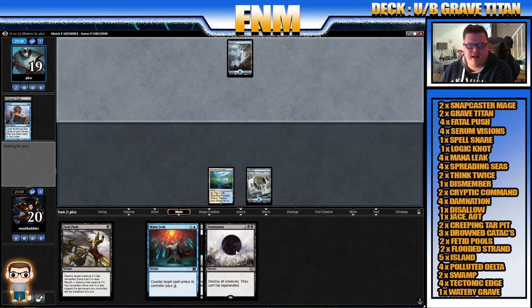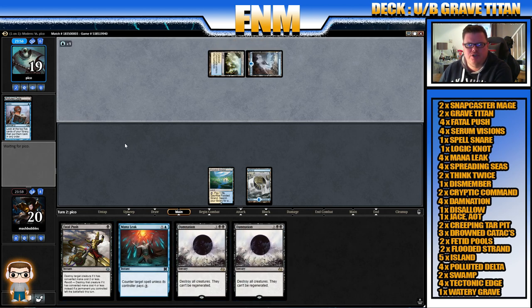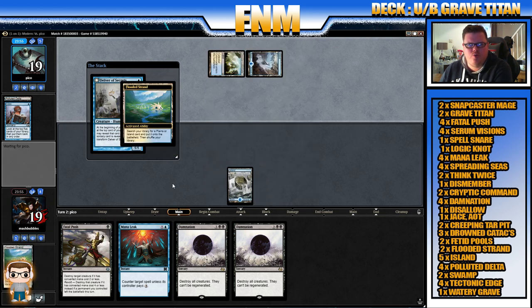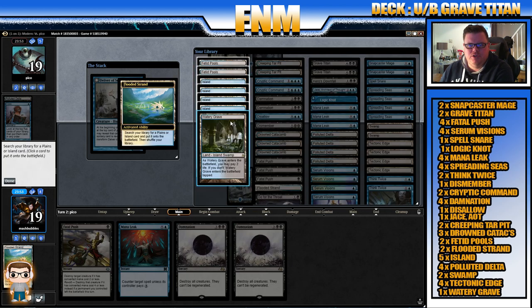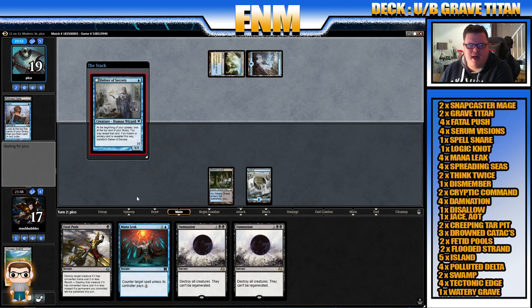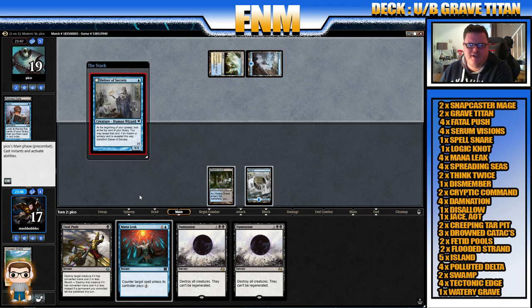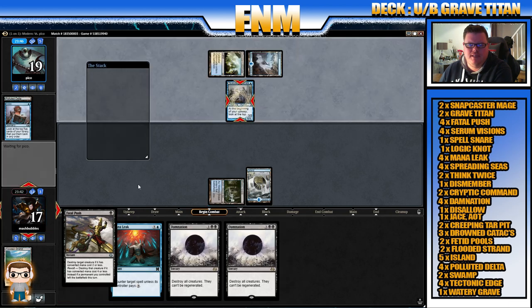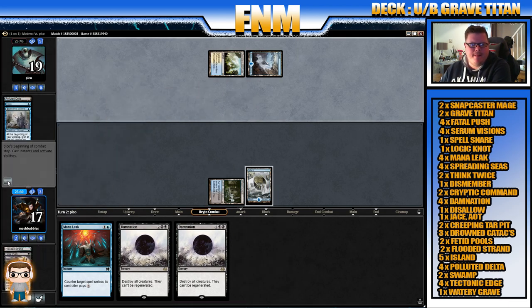So we have a Mana Leak, a couple of Damnations, Fatal Push, and there is a Celestial Colonnade. There's a Delver of Secrets, which we will Mana Leak. What should we get — Watery Grave, yes. We can Mana Leak or we can actually Fatal Push it. I think we're just going to Fatal Push and keep up the Mana Leak for maybe the next spell, then pass.